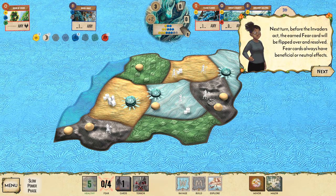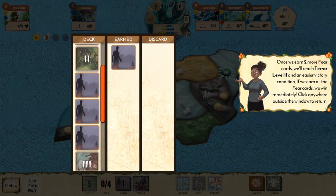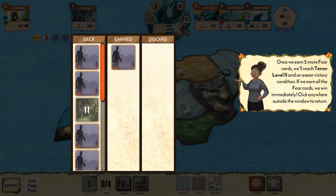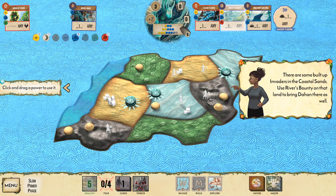A fear card is earned when you reach the fear threshold. Before the invaders act next turn, the fear card flips and resolves — fear cards always have a beneficial or neutral effect. There are tiers: earning two more fear cards reaches terror level two, an easier victory condition. If we earn all fear cards we win immediately. Also, if the blight pool runs out, it's game over.